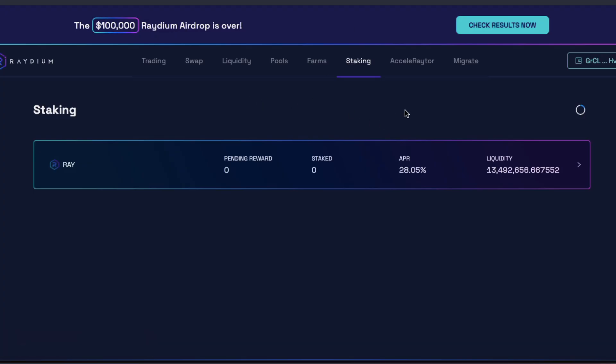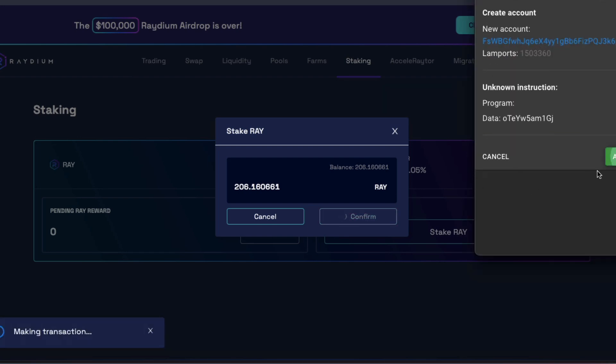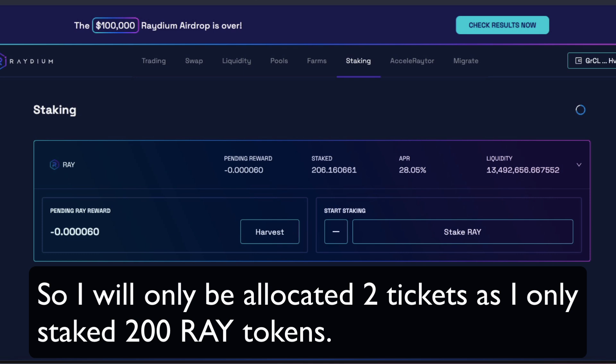You go over to Radium and you're going to stake your Radium here. I'm going to stake my RAI — I think I have a couple of hundred. I'm going to confirm that. Approve. Transaction has been sent. Solana is a super-fast blockchain. And confirmed. My Radium is staked. I only have 200 at this time, and I'm ready to go.